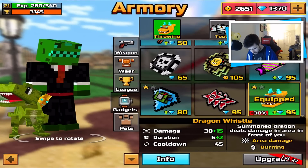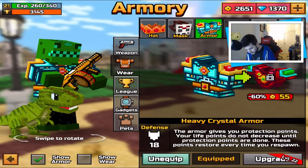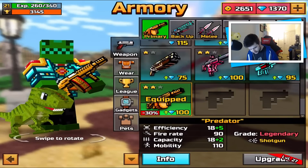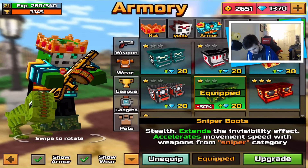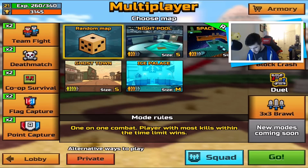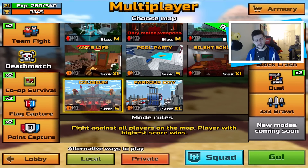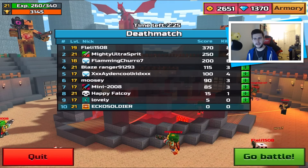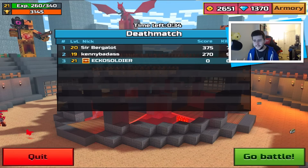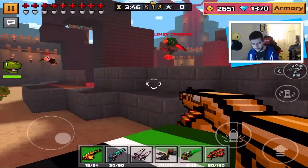I'm pretty sure you can buy skins for your weapons, I just don't know how to do it. Before any of that, I need to re-enable my armor. Looking swagalicious! Let's kick this off with deathmatch — we're going to the Arena of Coliseum. It always puts me in a game that's about to end. There's 37 seconds left, it's kind of like a 1v1. All right, here we go — let's see how we get on.